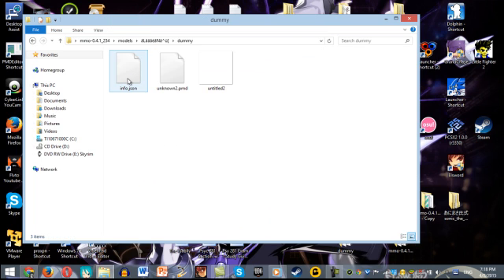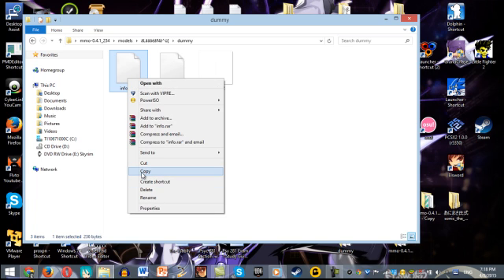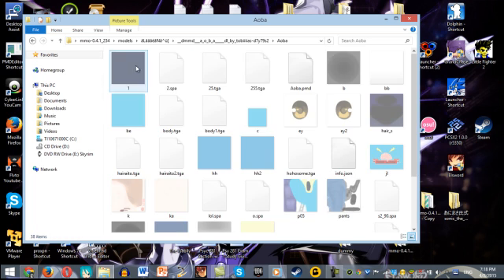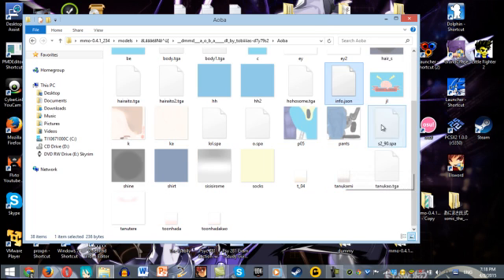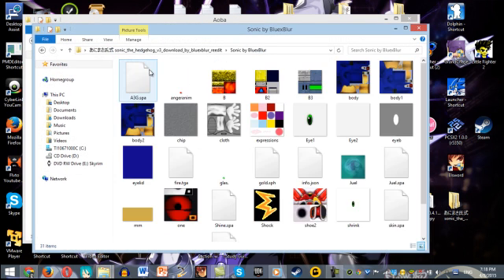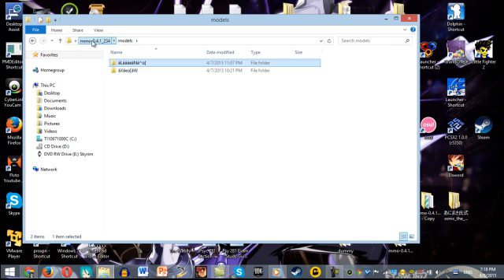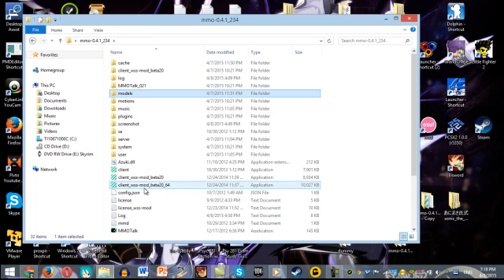You pretty much go to Dummy, copy this info, and then go to the model of your choice and paste it there. I already got it pasted right here, so Elba is my default. I actually have a Sonic version too - right here, here's Sonic. But the sad part is you have to only use one model at a time, which really sucks, especially when you want to change models.